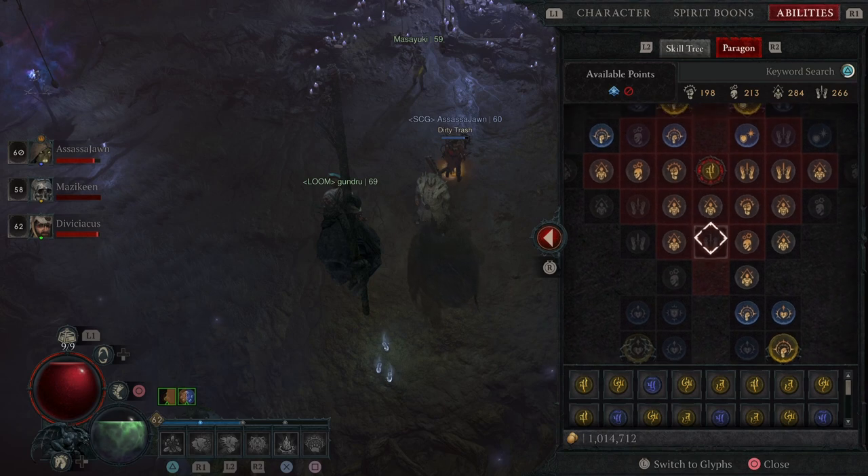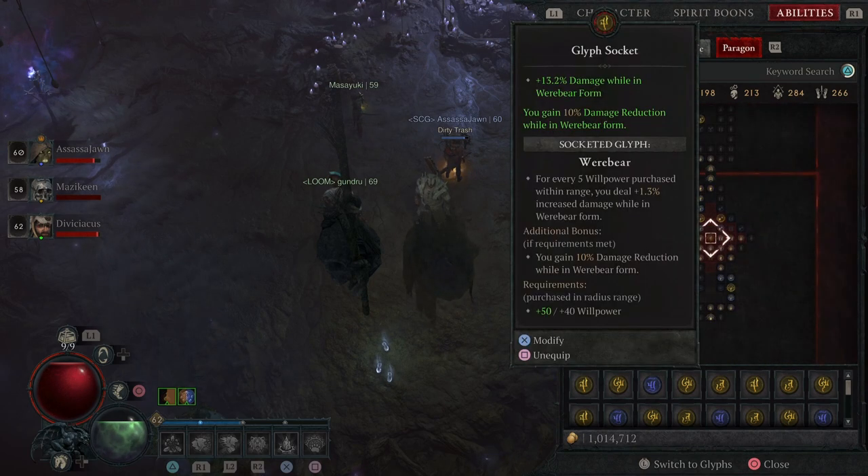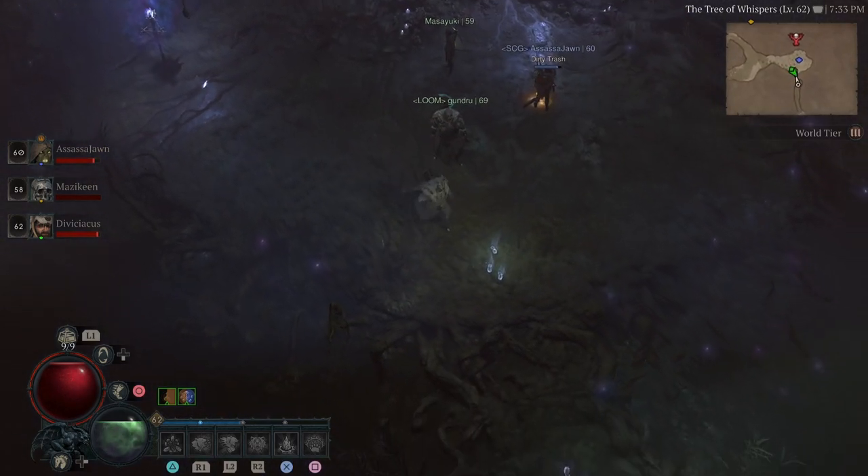Alright, where do you go to re-roll a stat on a piece of gear? You go to the occultist.